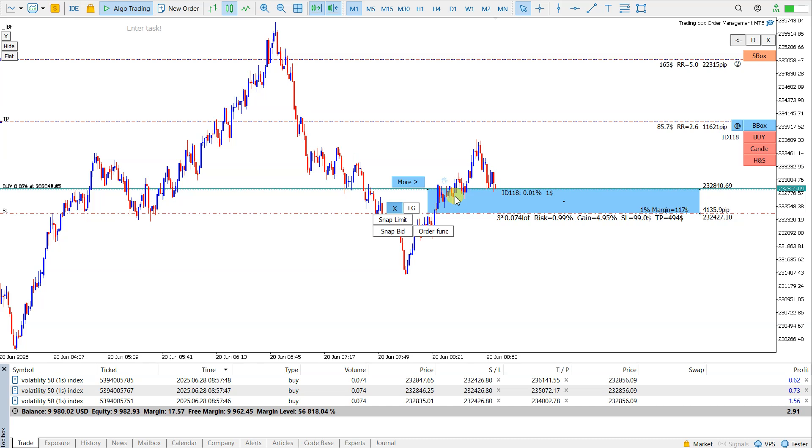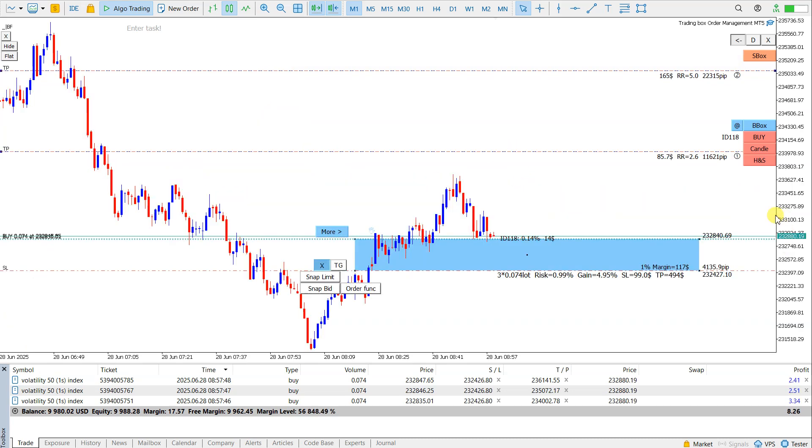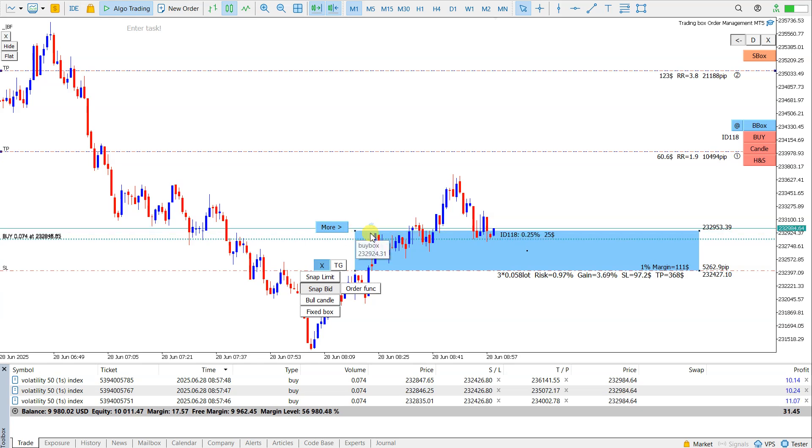The other method is if I want to dynamically trade — so I don't want to wait for the price to come back to my level. If I zoom in here and use the snap bid button, then the entry price of the order box is linked with the bid price.